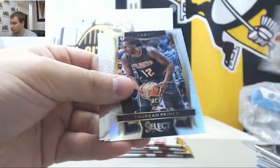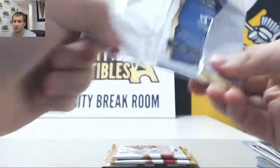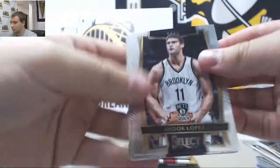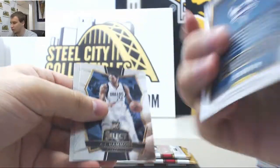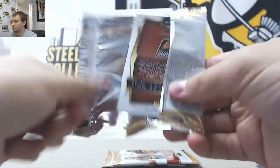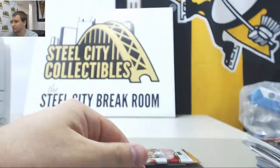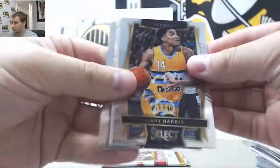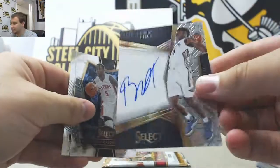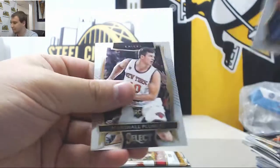Brandon Ingram rookie. Taurean Prince Prism rookie. Base and prisms. And your autograph is number 299 Buddy Hield, autograph on card, last pack.